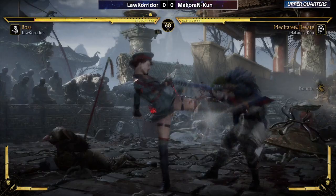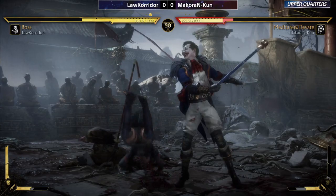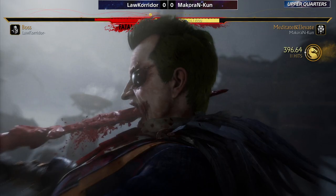Doing super well in this matchup, just getting these small hits here and there. But even Joker's small hits are a lot of damage. The first full conversion we're seeing pretty much in the entire day. Lore Corridor is no stranger to the empty jump down two — that is entirely a flawless block bait to try and get a down two KB. And he does it a lot in tournament. That's the round — two hits into Fatal Blow.